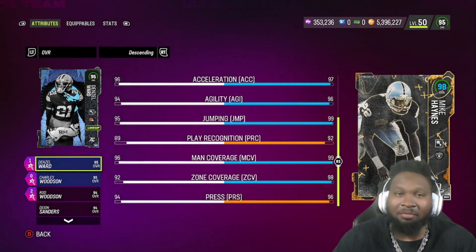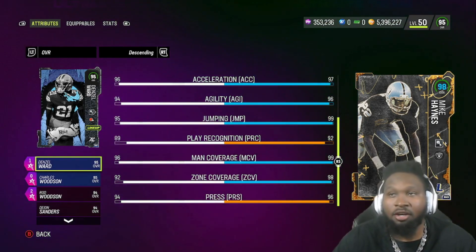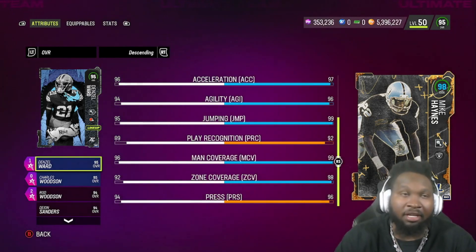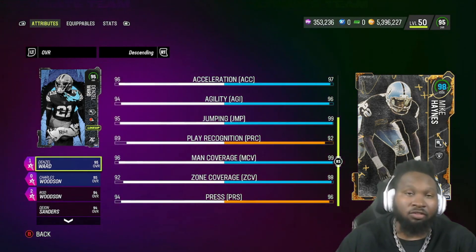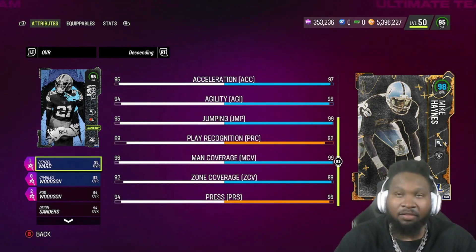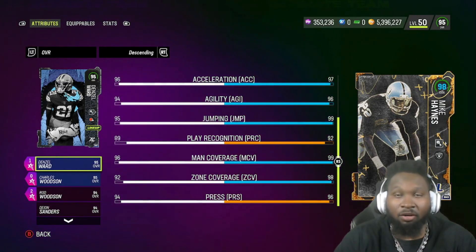I had my issues with Mike Haynes earlier in the year simply because he was a zone archetype corner — he didn't really fit into my scheme. What I was trying to do on defense was primarily man coverage. But this time around, thank God EA decided to give him a man cover archetype, which means cheaper man cover abilities. So that's what we needed.